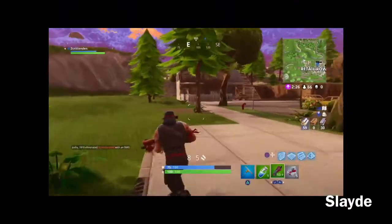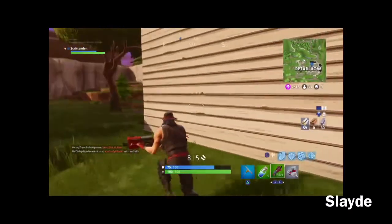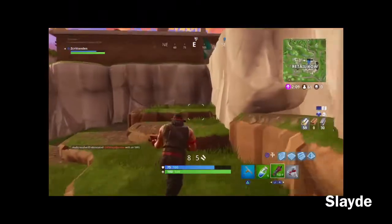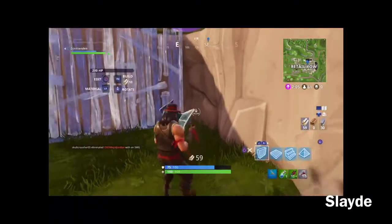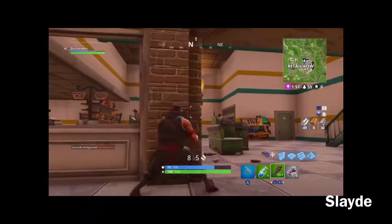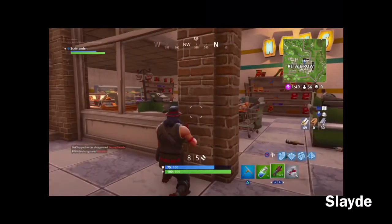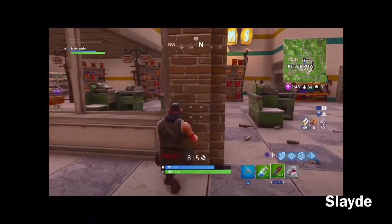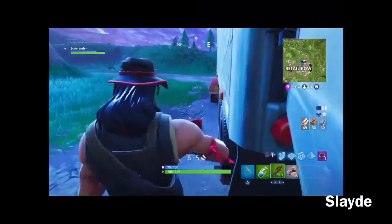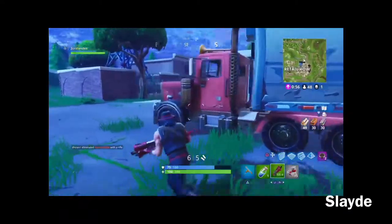Let's see — anybody? Nobody. Somebody built over there, looks like somebody went in that house. They're not peeking. I want to get up here and get in that building. All right, I hear somebody — where are they? Hello, what are you doing sir? Get wrecked! Okay, no chests in there, but I'll take it. I really don't need one. You're still in Retail — I can check out this place over here.